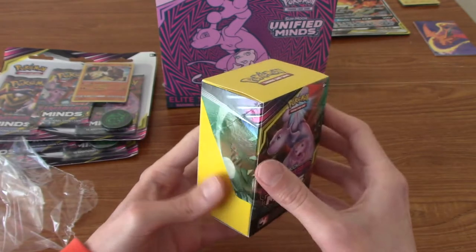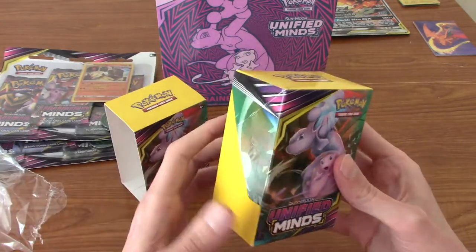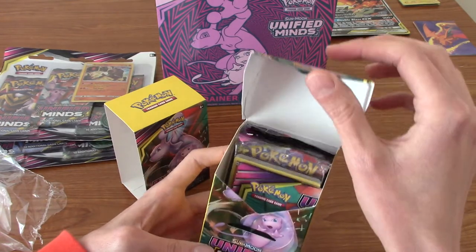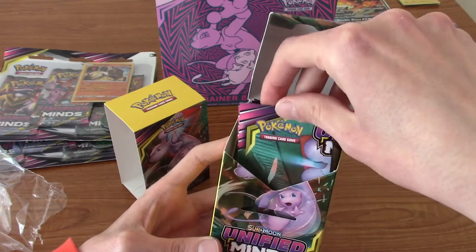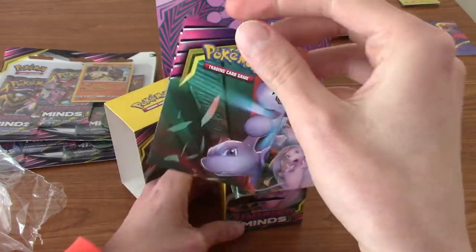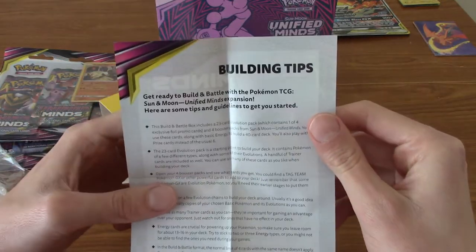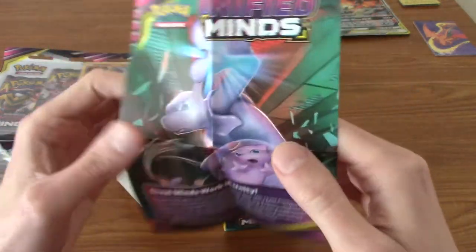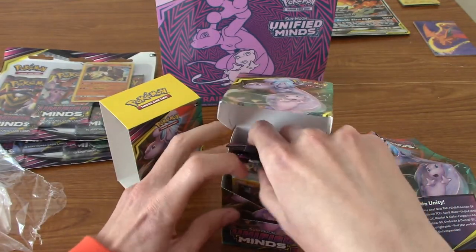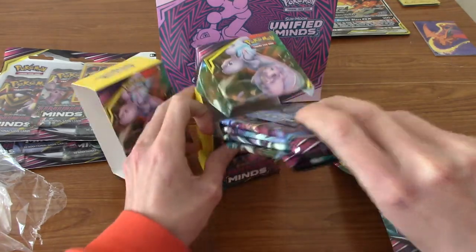Let me open this — you slide it out. Is everyone ready? I don't know what the promo cards are; if there's a Mewtwo one I'd really like that. Oh hey, that's a sleeve — wait, no, that's a poster. Definitely keeping hold of that. And that's the building tips, so basically with pre-releases — I've never been to one, I intend to go one day — you get four packs and you try and build a deck around it.